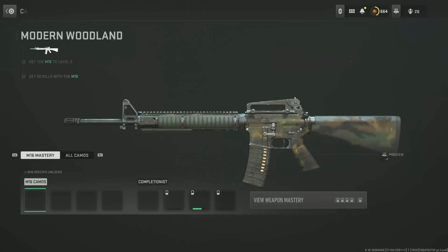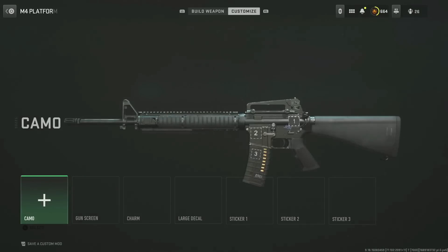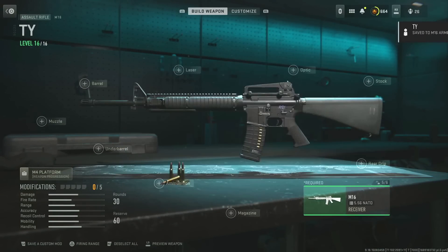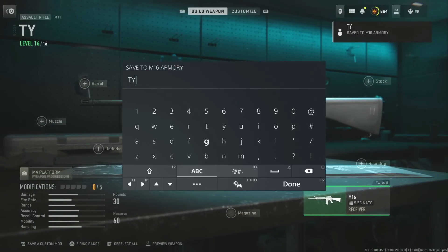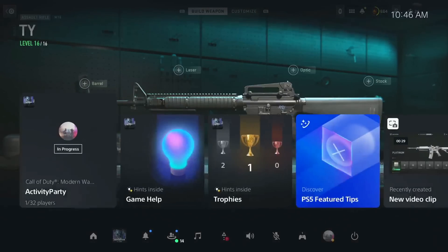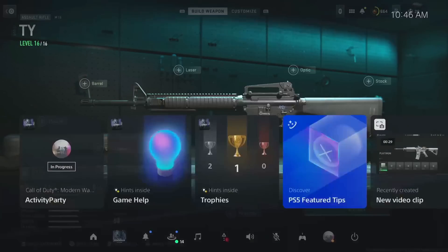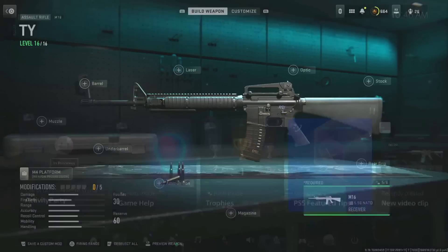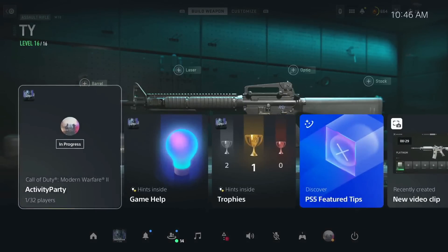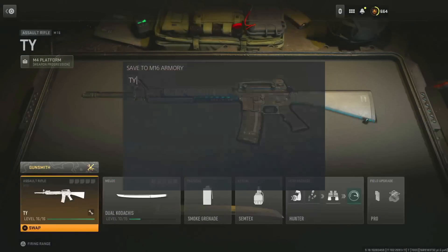As you guys can see, this M16 — I do not have platinum on it. Go over to the gunsmith screen and pull up the save custom mod screen by pressing L2. Then press the home button, press it again, and then back out of the screen by pressing circle. So all you have to do is press the home button, press the home button again, and then press circle right after you press the home button the second time.